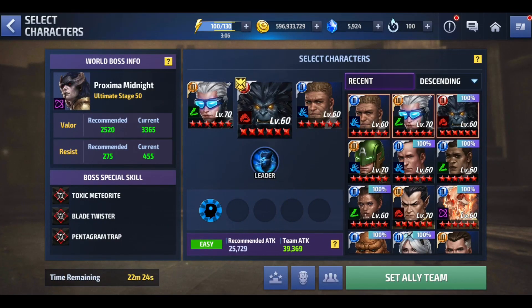The other reason I wanted to do stage 50 is because my resist level is at 455 and I only need 275 — everything's in the green. So two all defense down strikers never work. Valor means the higher your Valor, the more damage you're going to do and the less damage you're going to take from the World Boss, which is why Raid Level is very important. The higher your Raid Level — max is 499 — the more damage you deal and the less damage you take, and the higher your Valor.